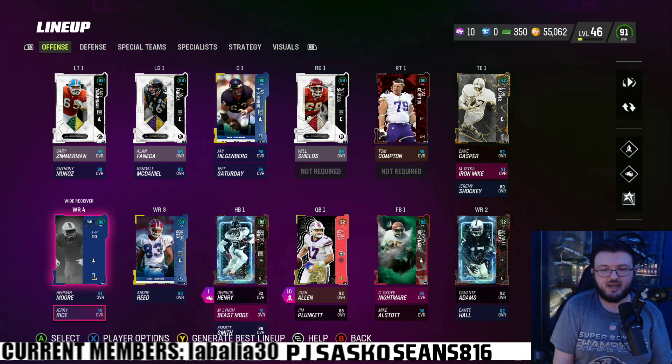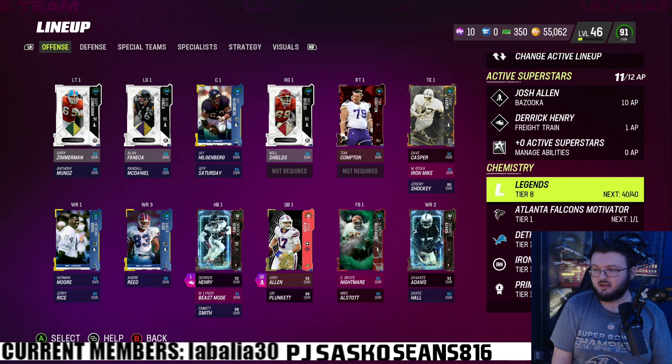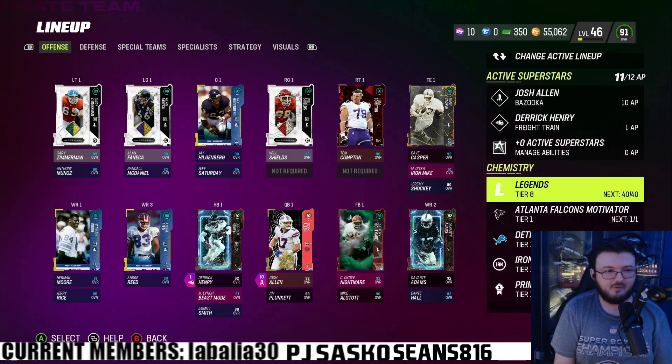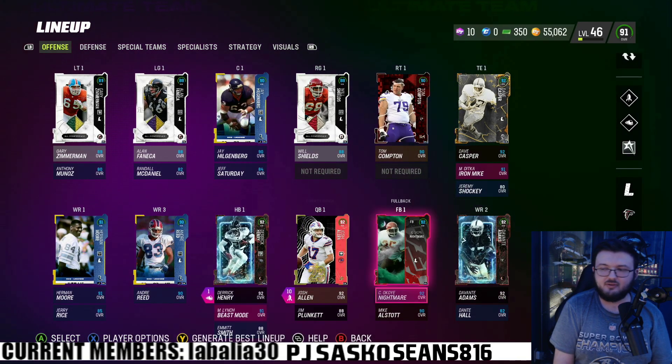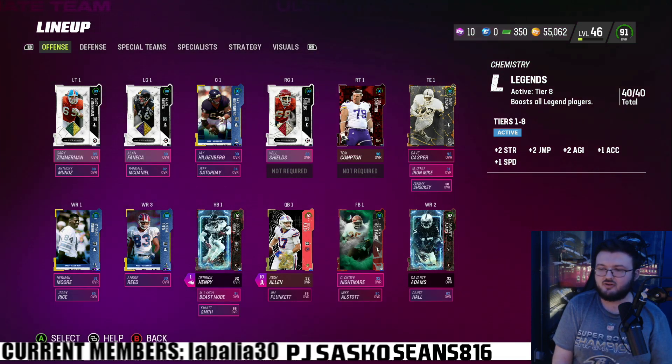I actually did go ahead and max out tier 8 of Legends — I did this before and I'm doing it again. Because if you max this out, you get plus 1 speed, plus 1 acceleration, plus 2 agility, plus 2 jumping, and plus 2 strength, so all my Legendary players are getting all these boosts.